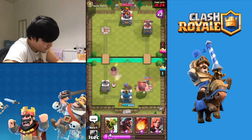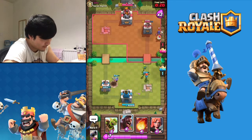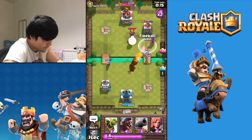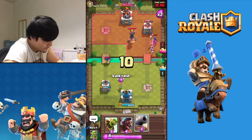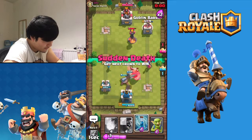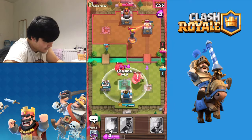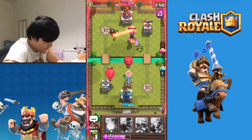We're gonna go Musketeer - good, kill the Mini PEKKA! Zap this just to make sure it doesn't kill my tower. I want to fireball that but it's a bit not worth it. I forgot I have a Hog Rider! Good - don't go for the tower, thank you. I'm just gonna keep throwing Goblin Barrels and zap everything. Cannon, cannon - come back - are you serious?!